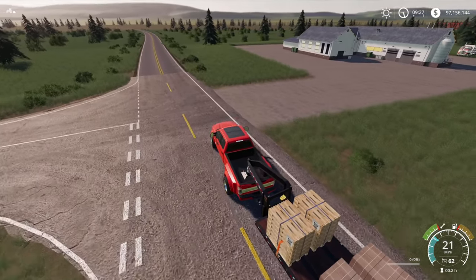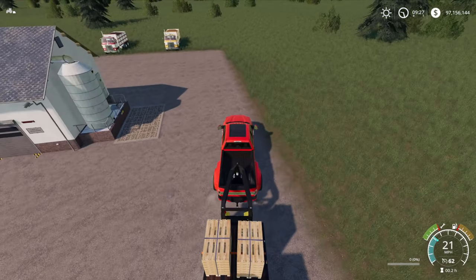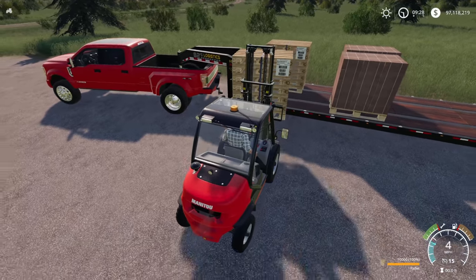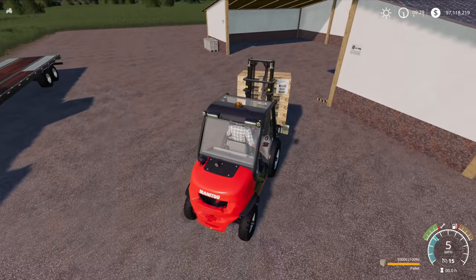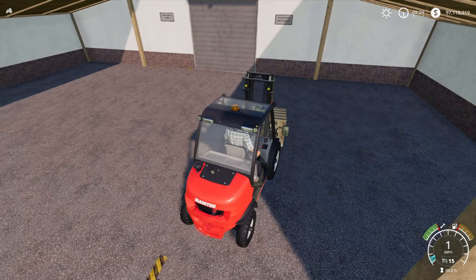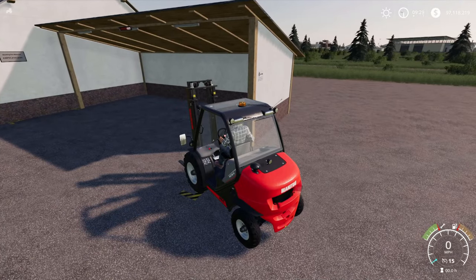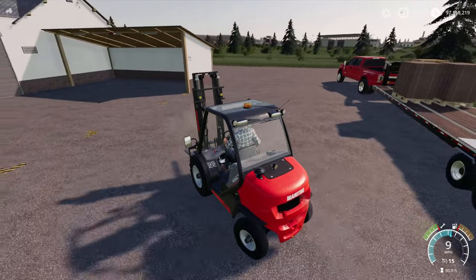And here we are already — incredibly short drive which is nice. So we will get these unloaded and into their drop-off points. Okay, pallets off. As we did at the paper mill, drop them off and they just unload themselves into the point. There we go. And it should somewhere have a readout — yes there it is, above us — showing us how many pallets have been unloaded. Let's grab another pack just to show you again.